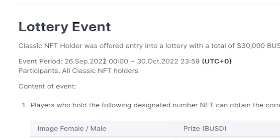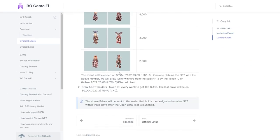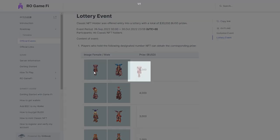This event is going to start on the 26th of September 2022 and last until the 30th of October — about one month and four days. If no one obtains an NFT with the above number, they will draw lucky winners from the sold NFTs by token ID, which is a nice feature.